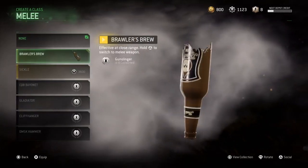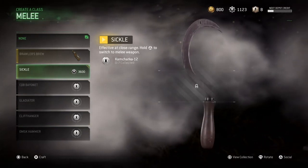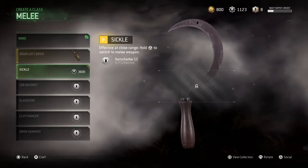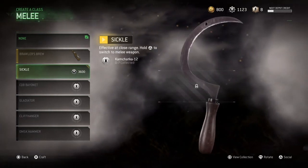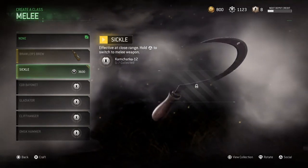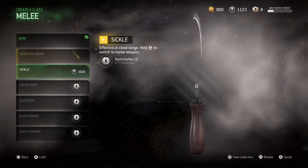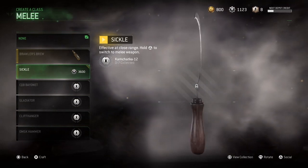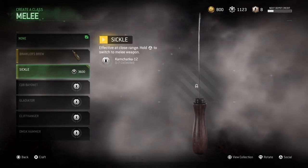So the next weapon is a melee weapon called the Sickle. The weapon is shaped like a moon, you know, like a knife shape — like a moon. I saw this melee weapon in movies but it's the first time I'm seeing it in a game, so I don't know how it's gonna feel but I'll give it a go.